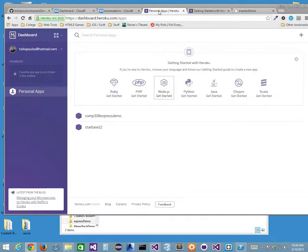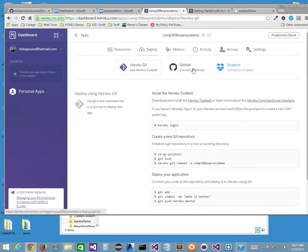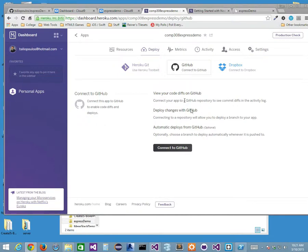One more thing with Heroku: if I look at my app, under Deploy it shows how you deploy, and I can also connect it directly to GitHub. This is kind of neat — it takes out the middleman. It says view your code diffs on GitHub, deploy changes with GitHub. I'm not going to do that right now because it can sometimes mess you up. But note that you could directly connect without using a middle service like Cloud 9. If I had the Heroku toolbelt on Windows or Mac, I could do all of this from the command line without Cloud 9.